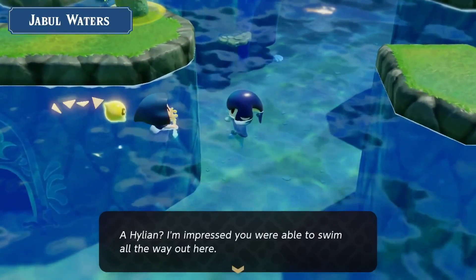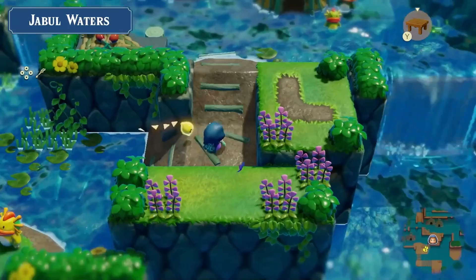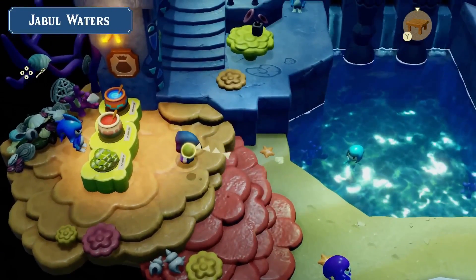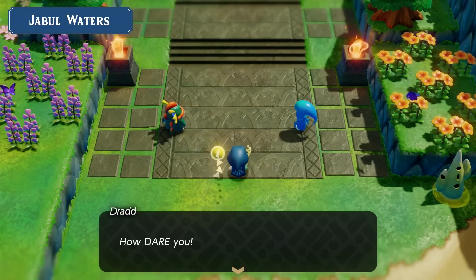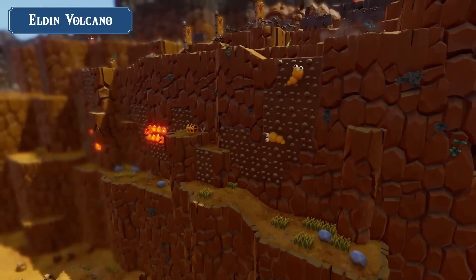We've got the Jabul Waters — a name I'm not familiar with — and look at that door. We'll be finding a way to swim underwater. We can find the Zoras there; there are sea Zoras and river Zoras, which is super cool. There are also shops, very familiar from Breath of the Wild and Tears of the Kingdom.